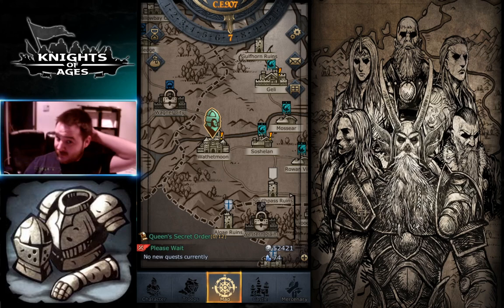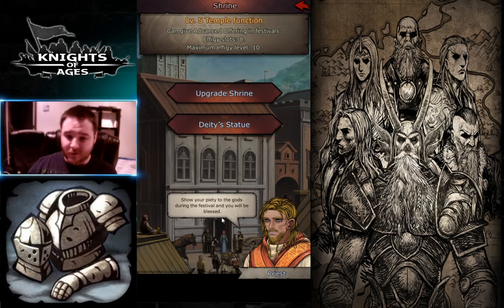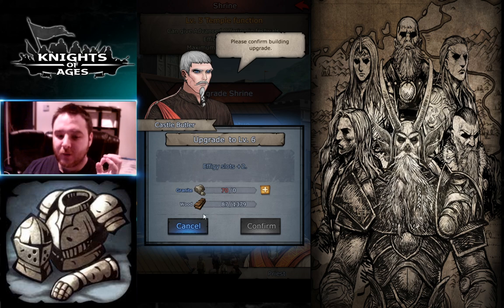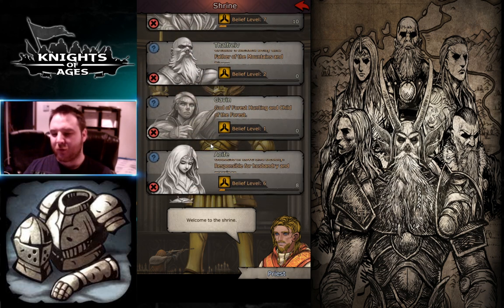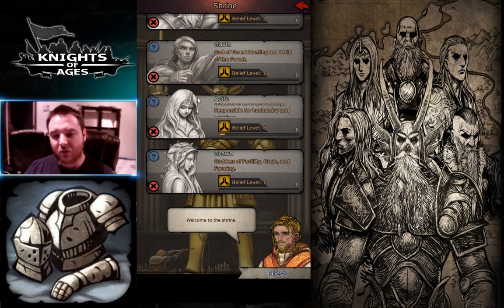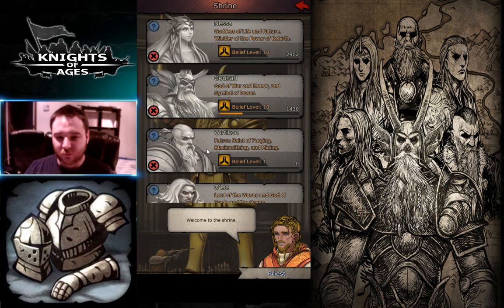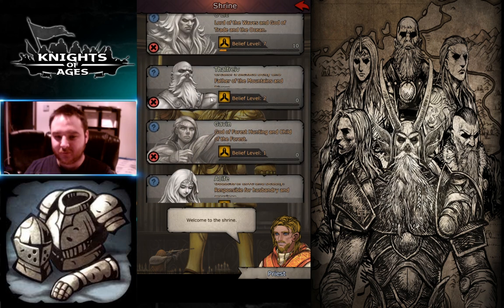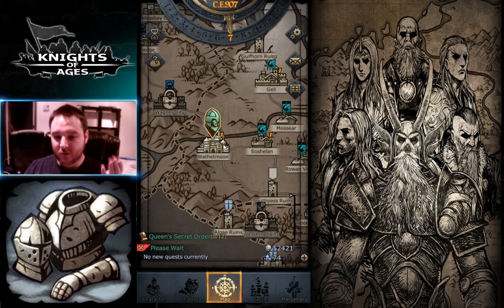Hey, what's up everyone! Today we'll be speaking about the statue. When you go into your castle, you have this temple here. Some of you might be wondering what this is about. Every year at the Hate Month, you will have resources from your siege and your castle that you captured, and these will be increasing. I bought all of them for you today to show you what they are giving you.